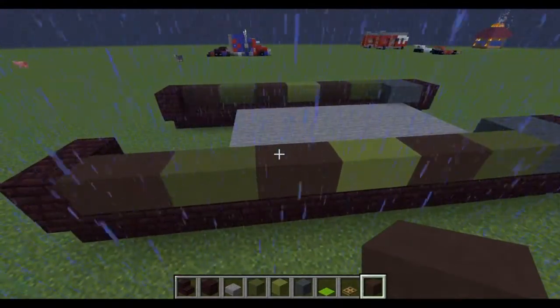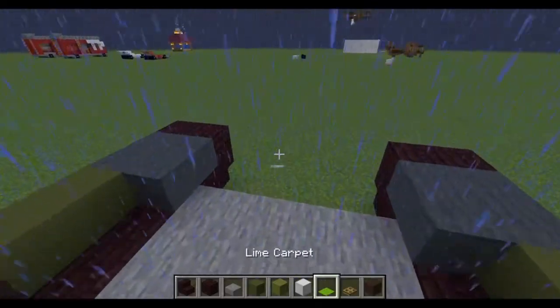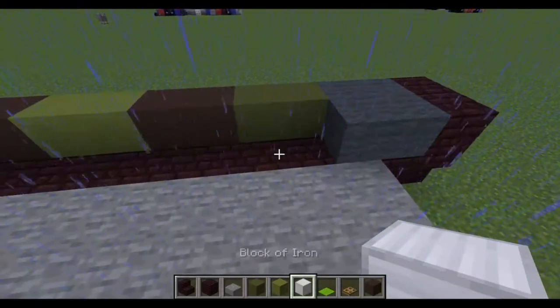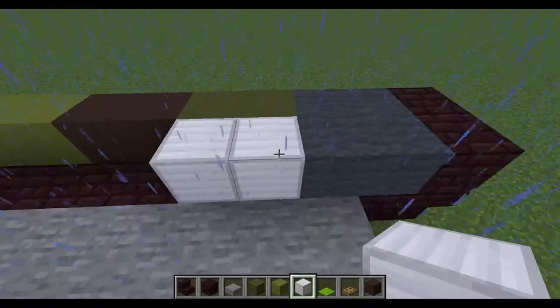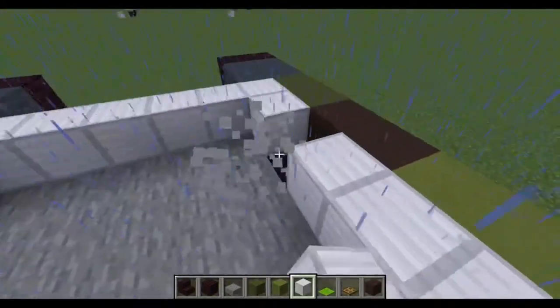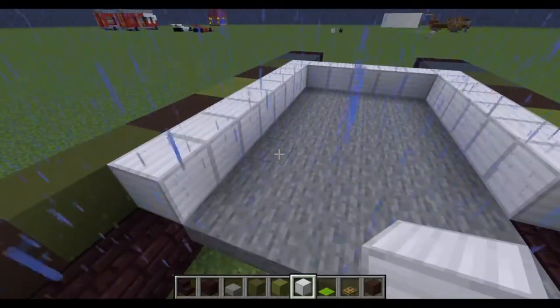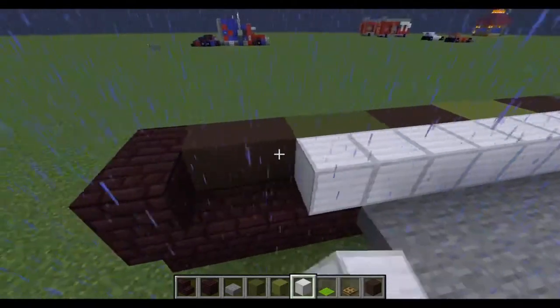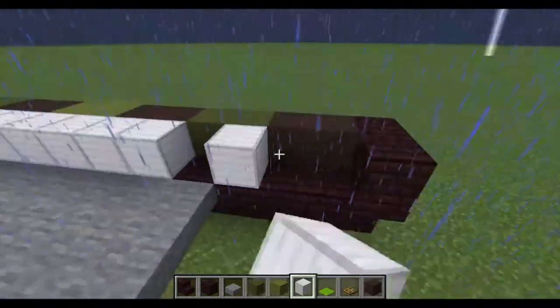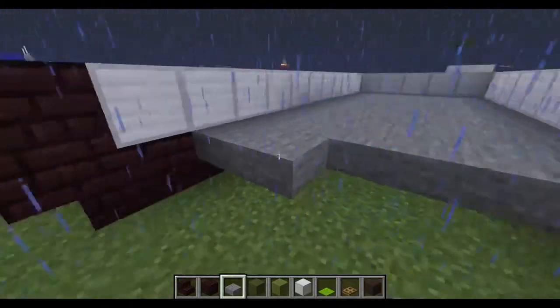On the inside of that, you don't have to do this — this is just the inside of a tank — but you're going to do iron blocks along the front and iron blocks along the side, all the way up until that one. This will probably have to come back seeing as we extend it.